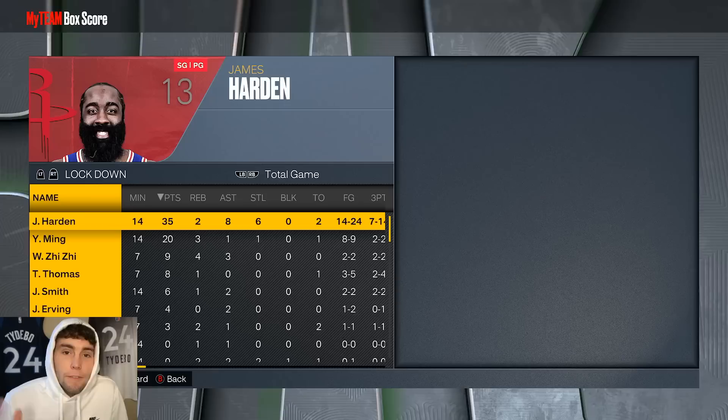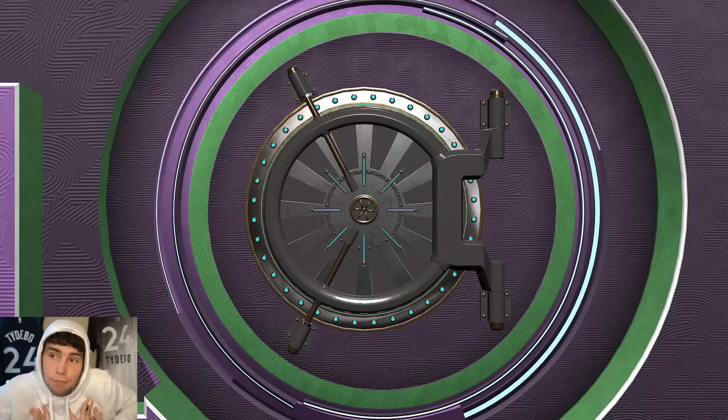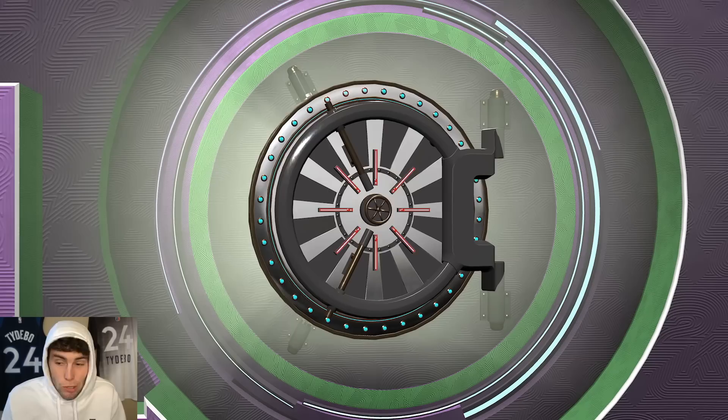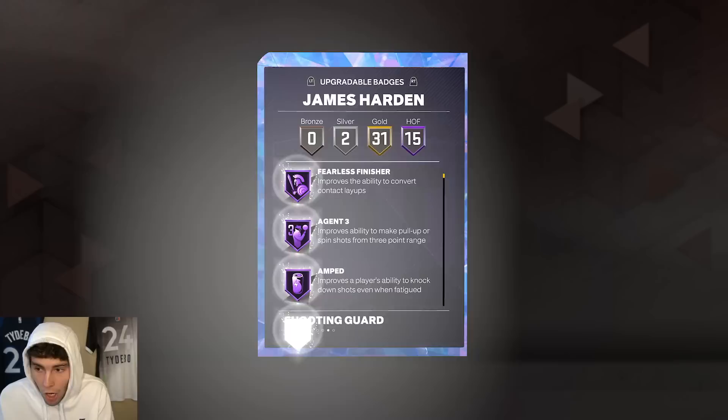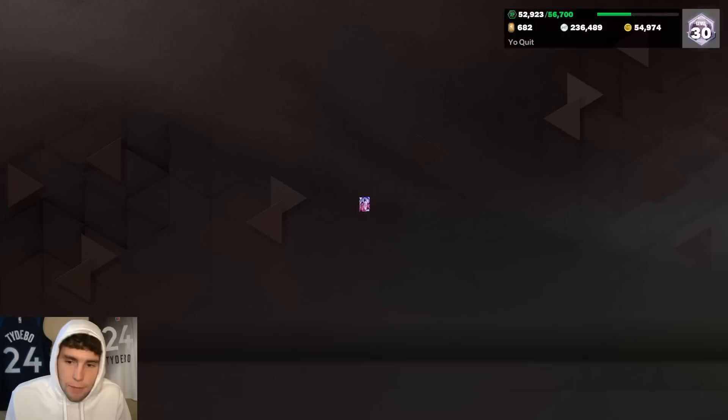Final buyout score for Harden: 35 points, 8 assists, 2 rebounds, 6 steals, only 2 turnovers — super efficient. And that gameplay came from me — I don't know how to dribble, I'm not the best with the James Harden release. James Harden can absolutely hoop in MyTeam, and I honestly think he's the most complete point guard in the game. Magic's up there, Penny's up there, LaMelo's up there — but James Harden is the best point guard in NBA 2K23. Drop a like on the video, subscribe if you're new, and as always, I love you guys. Have a blessed day.